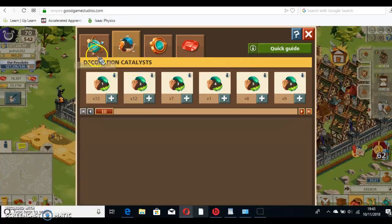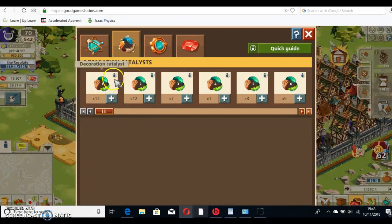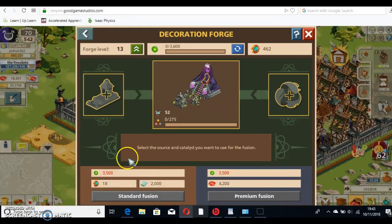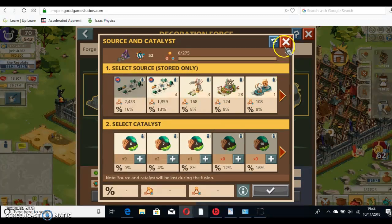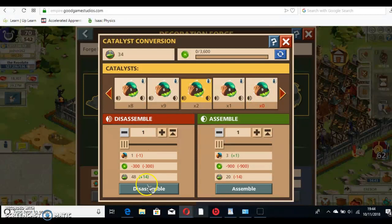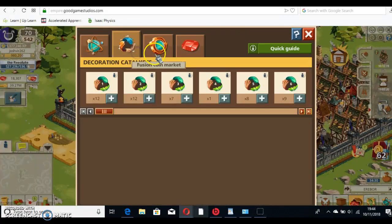You can disassemble these into Decoration Dust, but I don't really advise doing that — unless you've got loads of low-level catalysts, then I can see why you would. If I wanted to do this one now, I can't because I need the Fusion Energy. You can recharge it by using Rubies — it's only 500, which is quite cheap — but it's better to just wait it out unless you need public order urgently. If you want to disassemble something, you just go here, click on that, choose how many you want to disassemble. You do need Fusion Energy to disassemble, and you get Decoration Dust out of it, so it's worth doing if you want to upgrade your forge.